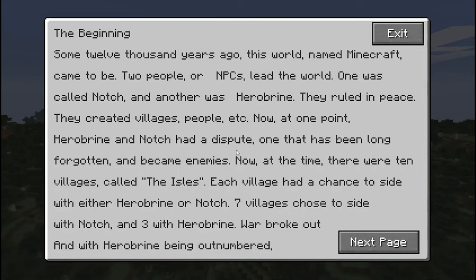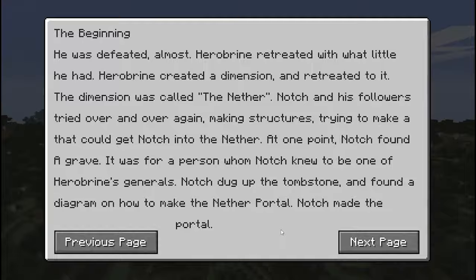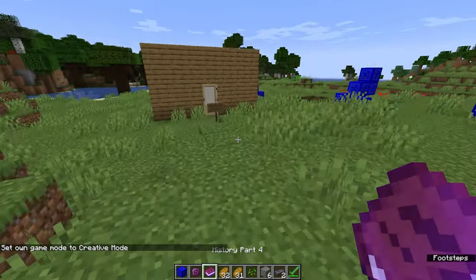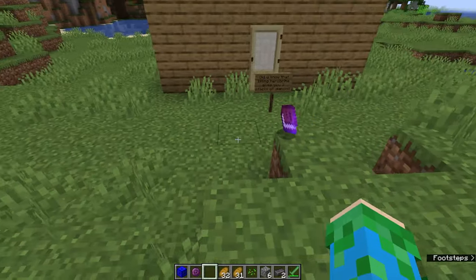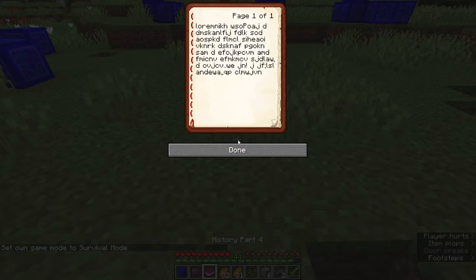Number 4: DIY History. If you've learned about the storyline that comes with my mod, you've probably read the books that explain the in-game history of Minecraft that come in the mod. This prank is really simple — obtain a book and quill, and write your own history storyline in the book. Sign it, and there, you've made your own history book. If you give it to a friend, they'll probably believe the book is part of the mod, if you make it sound real.